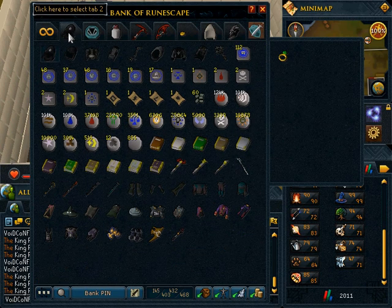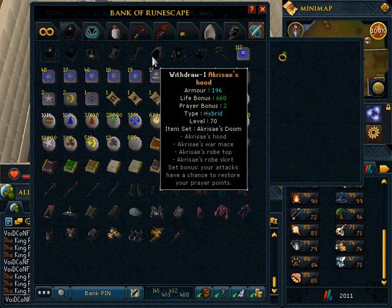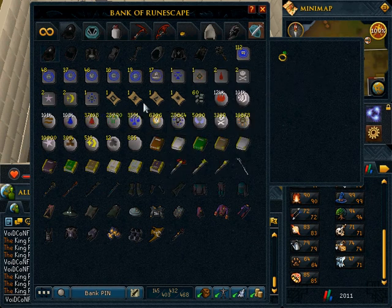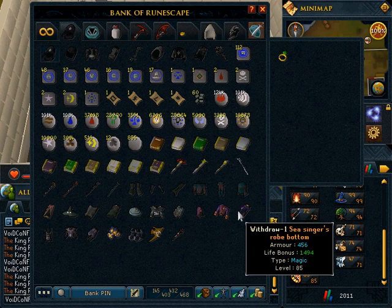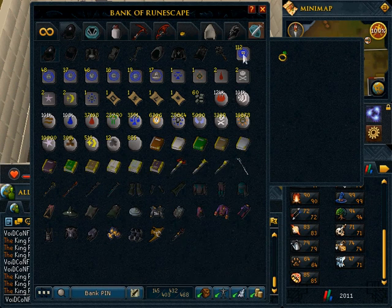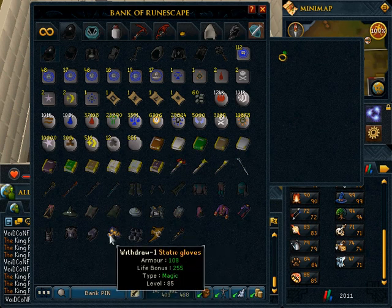Let's go in my mage tab. In my mage tab, I have my Void, Arums — I have no idea how to pronounce that — all my tabs. My runecrafting. I have a fair bit of runes here. My Seasingers, my Virtus, Arcane, Treachery. Some Rages, Statics.